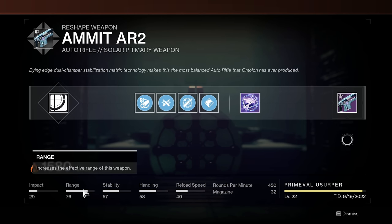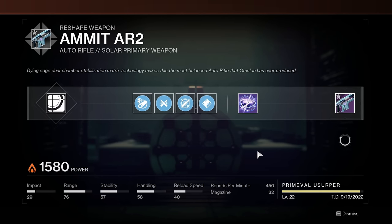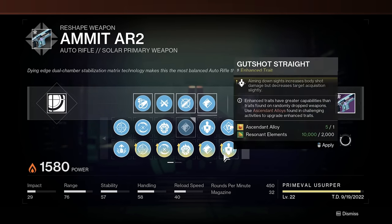So as you can see, we definitely went for a lot of range, but these back two perks are going to help a lot with stability and accuracy. As you guys can probably tell, we did not craft the enhanced perks quite yet. Enhanced perks do cost a lot of materials, and I honestly might want to try out some different perks in the future.